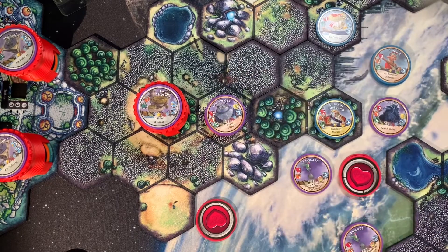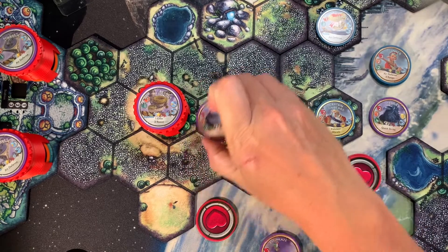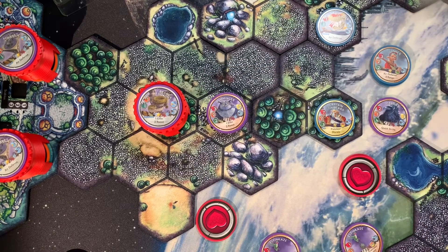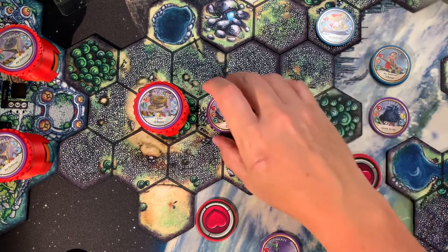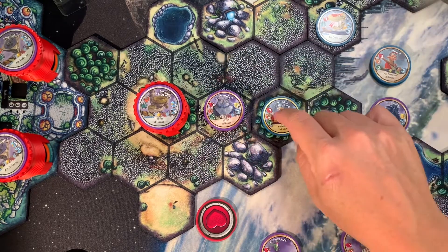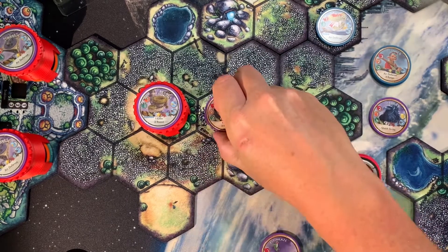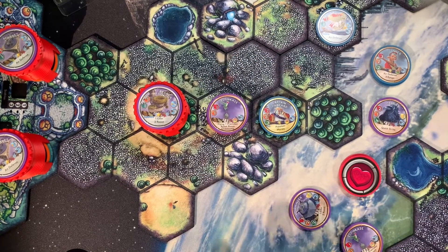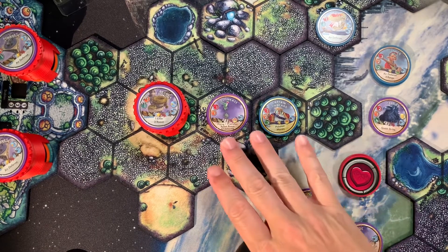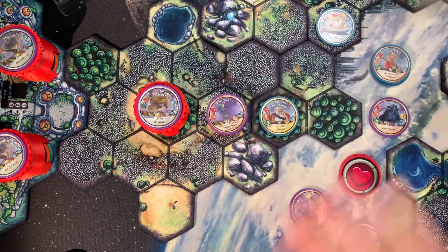Here's a practical example: say the Humminger is grouped with another Humminger, and you've already taken out the Elephant Kazi off the top. The Humminger moves, attacks, Captain Tinbeard retaliates and defeats the top Humminger. A new Humminger comes into play and a new Elephant Kazi comes into play too. But in this case, the movement phase has already happened, so the Elephant Kazi will not fly off even though it's right next to Captain Tinbeard — because the movement phase is already done.